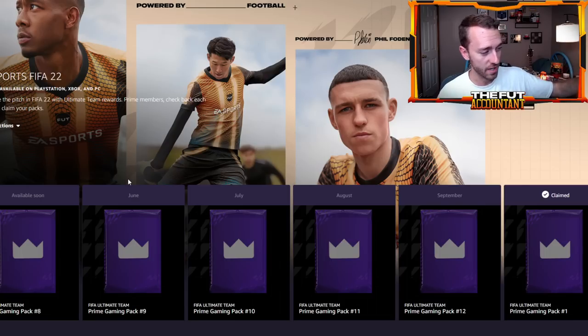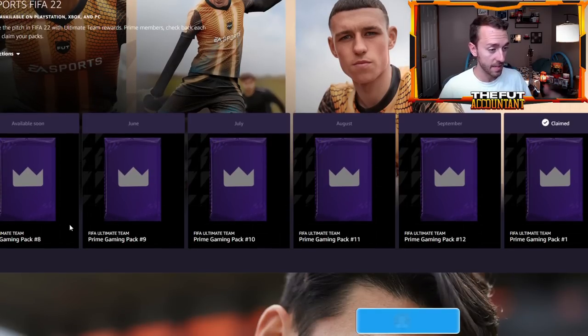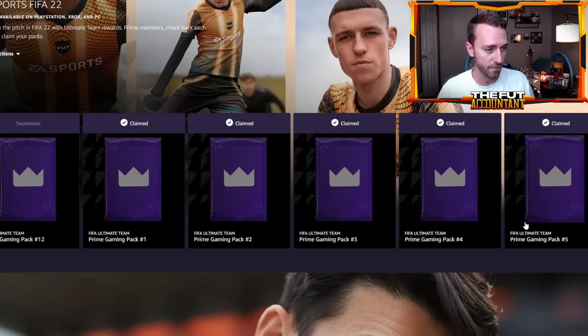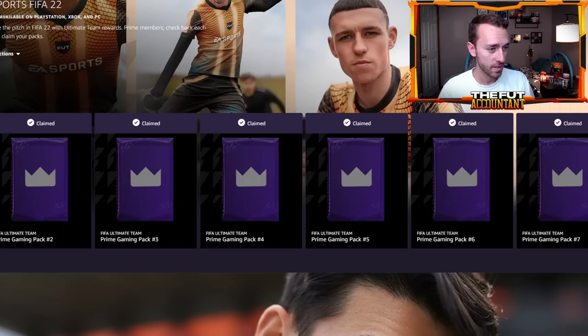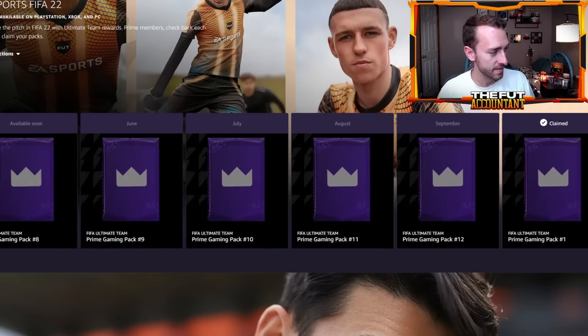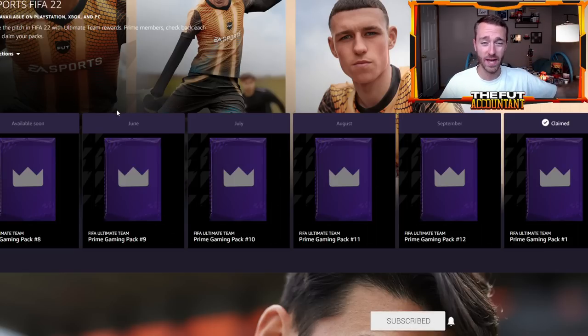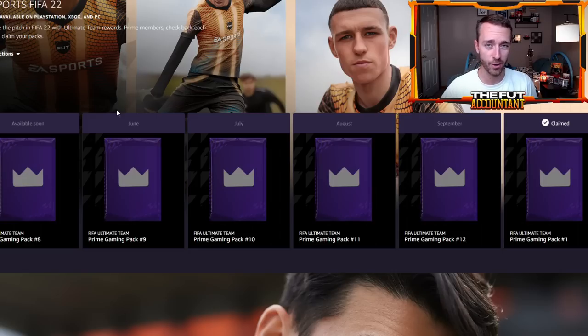You sign into your Twitch account with your Amazon and you get these free packs. You can see here they're listed on this little schedule — this website is still up and running showing this FIFA content. They've been giving them out since the start of the year. If I scroll down the list, you can see that I've claimed packs 1 through 7, but pack 8 is listed as available soon. This said May before — this is the Twitch Prime pack for May, which probably should have dropped either last Monday or the Monday before that, because usually this drops towards the end of the month on a Monday or Tuesday. But since we're past that time period, everybody right now is very confused as to where this pack is.